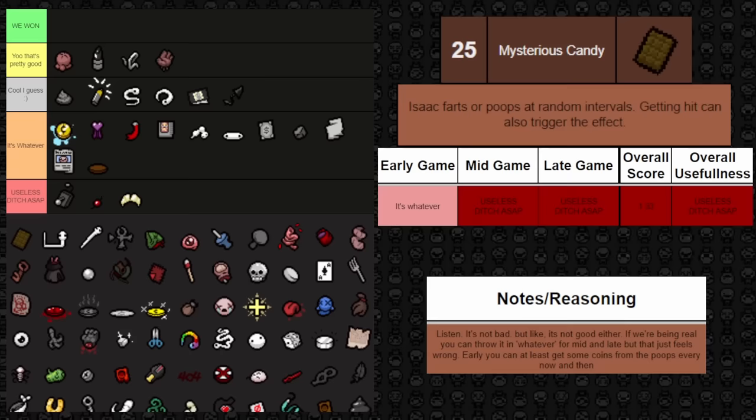Next up is Red Patch — upon getting hit, it gives a chance to increase your damage by 1.8 for the current room. The key word is 'chance.' Early game, if it does proc it can help you clear a boss you're struggling with when you're low on damage and fire rate. But mid and late game you can't rely on this additional damage to get you through things. Will it happen in a pinch when you need it? No — it's a small chance. Overall it's just kind of whatever.